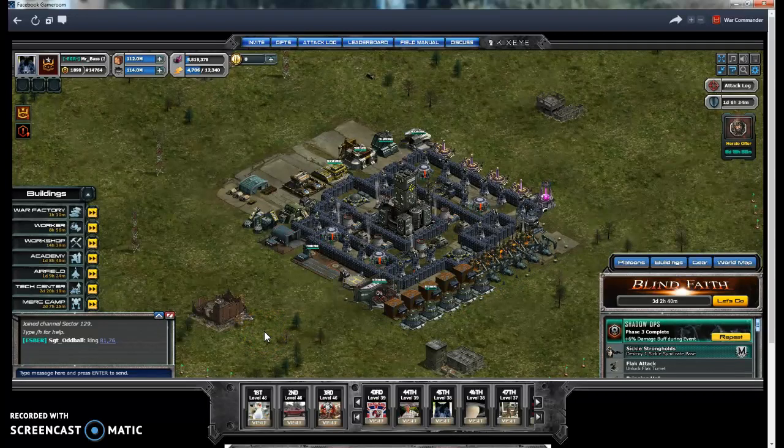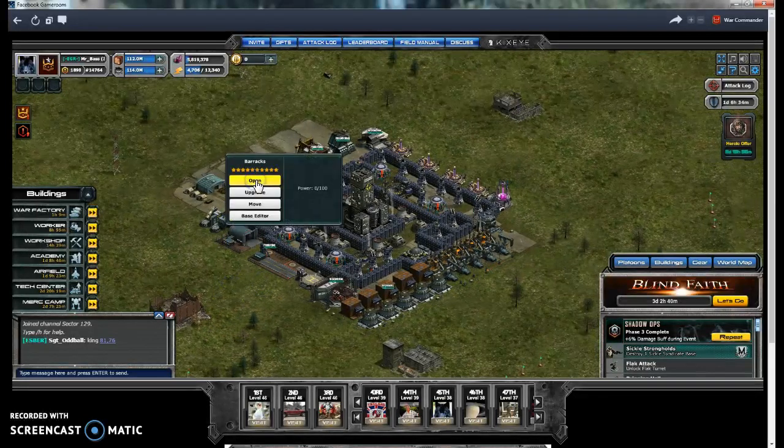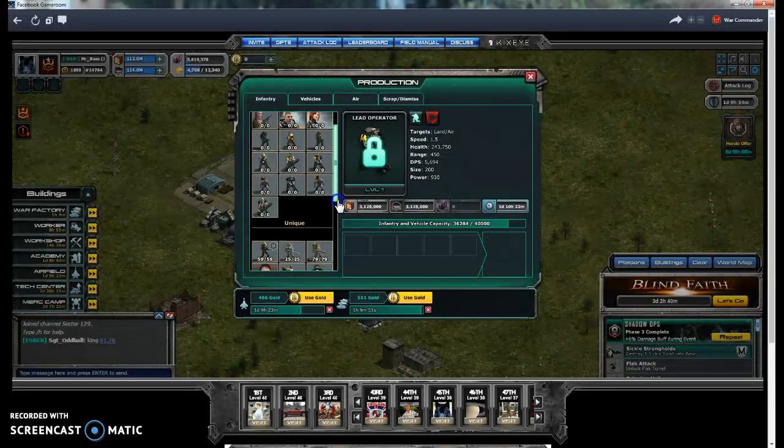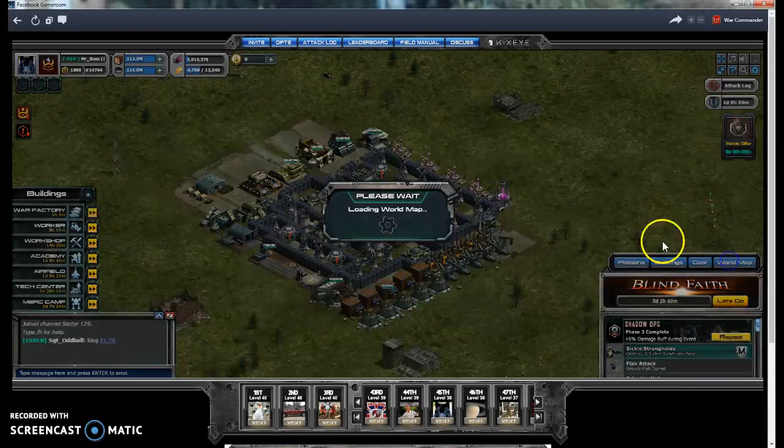Hi guys. Today is going to be the level 150 survivor bases. Before I start the base I just want to prove something — first of all my war dogs are level one, so you don't need high levels or anything like that, you can still do it.